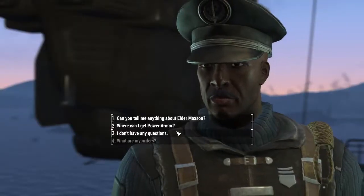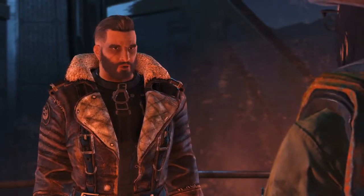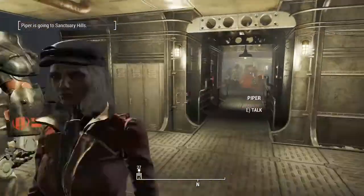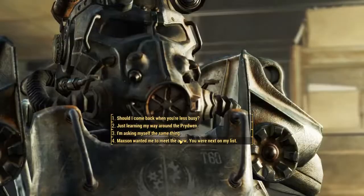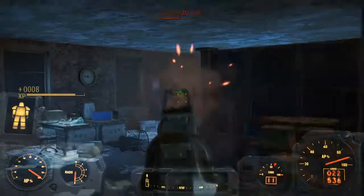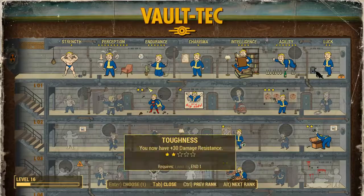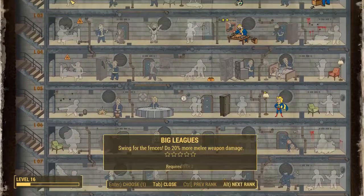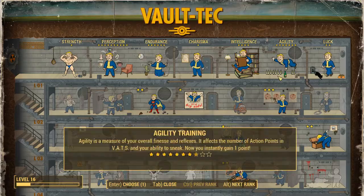I talked to the captain and he gave me some orders. I then talked to Elder Maxson, and Piper did not like that at all. I chose Danse as a companion because Piper kept hating everything I was doing. I got my own suit of power armor, then went around meeting the entire crew on the Prydwen, then killed the super mutant behemoth and cleared out the armory. I then leveled up and showed all my perks so viewers could confirm I did not cheat.